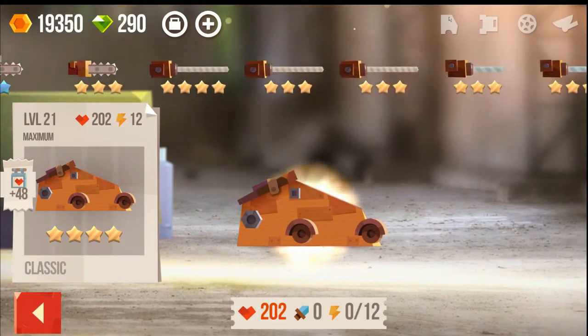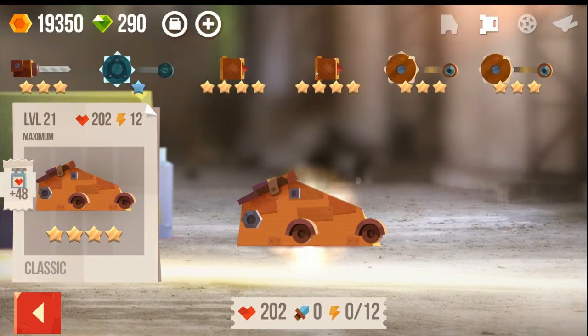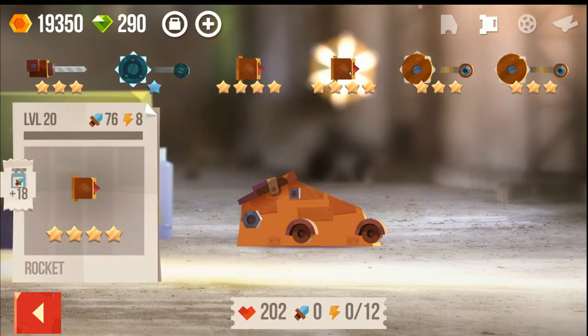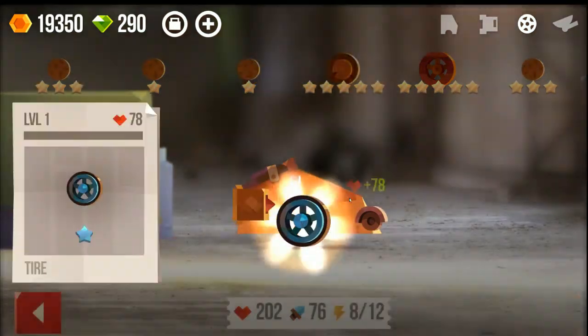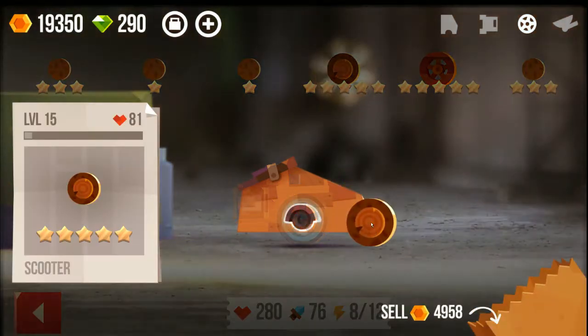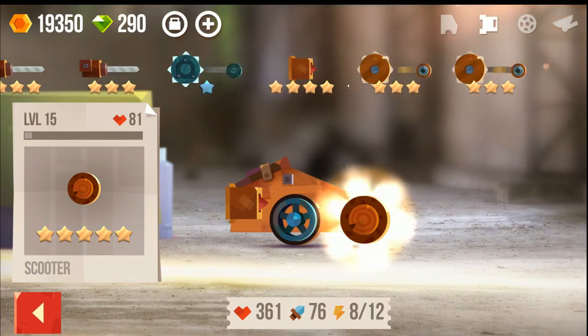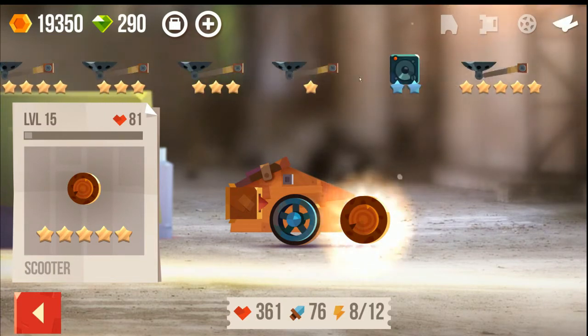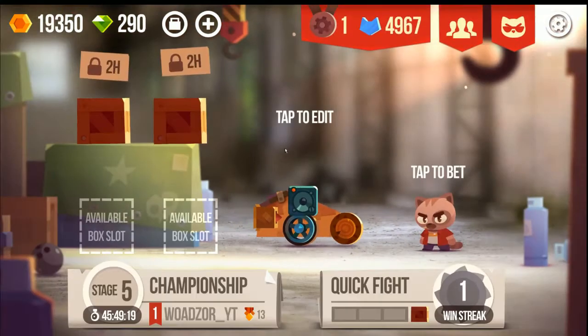So let's start with my damage dealer — I'm using the rocket. I use these wheels, which give a lot of health. I want to be steady on the ground, and this also blocks most of the other cars so I won't go above them. You can also pick a repulse here, which gives you more health. So this is how I got ranked 1 with this setup.